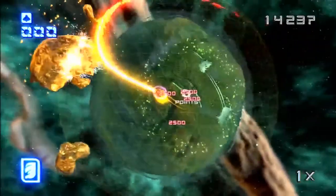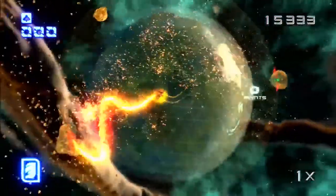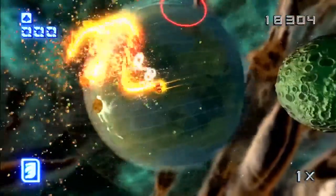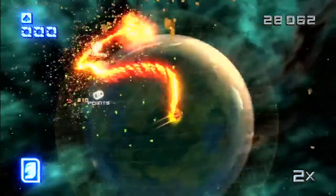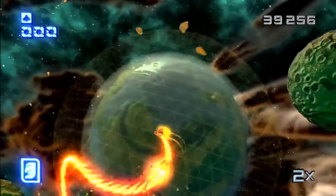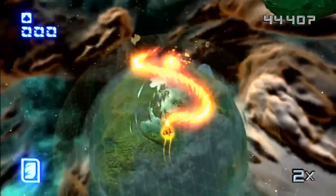That is a poor start if ever I saw one. Now we have to kill the gold asteroids. If gold started raining from space on Earth it would be terrifying — it could kill us all — but it would also be awesome because we'd all be rich. I imagine the people on Coventina are pretty happy about all the gold appearing in their solar system.